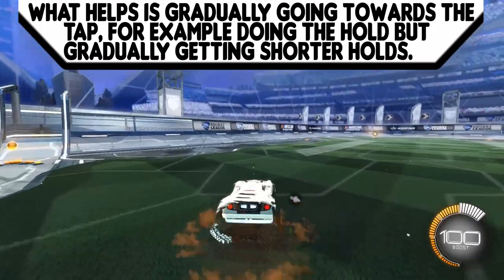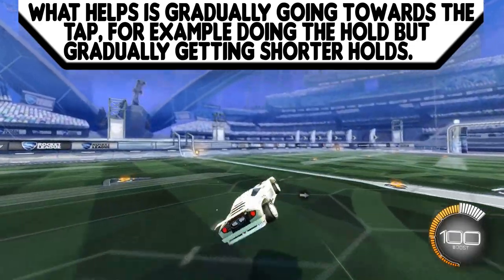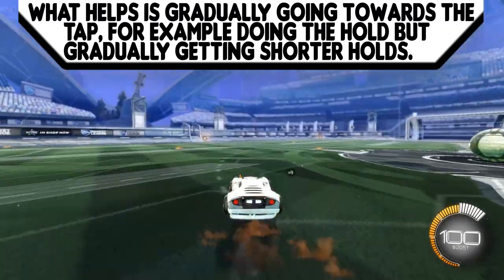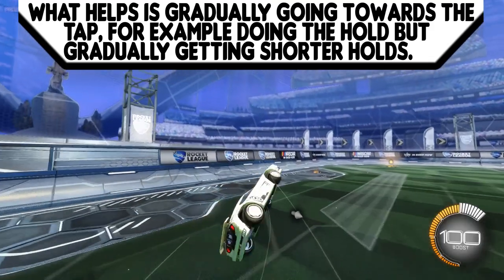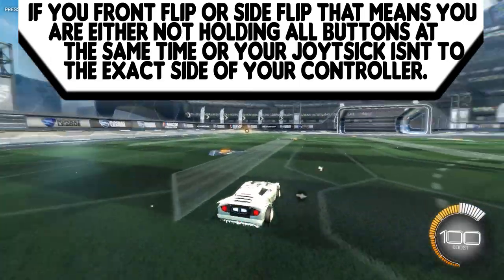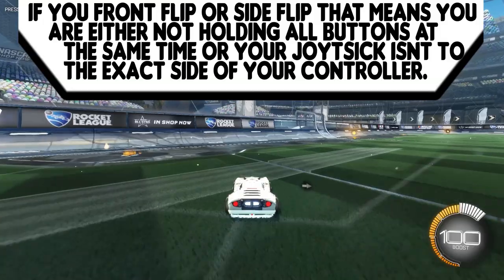What helps is going gradually towards the tap — for example, doing a hold but gradually getting shorter holds until you're down to a tap. Make sure your joystick is pointing exactly to the right as shown. If it's not, you'll front flip or side flip. If you are front flipping or side flipping, that means you're either not holding all buttons at the same time or your joystick isn't pointing exactly to the side.